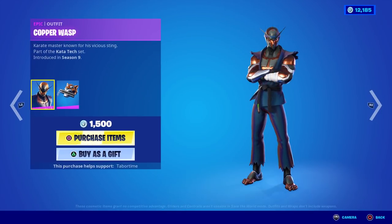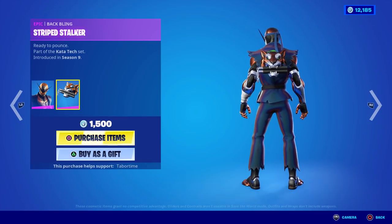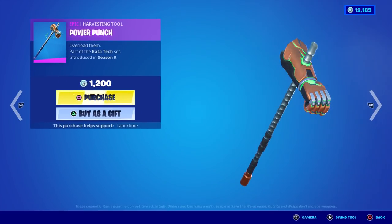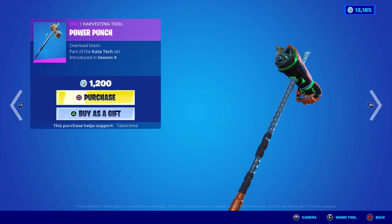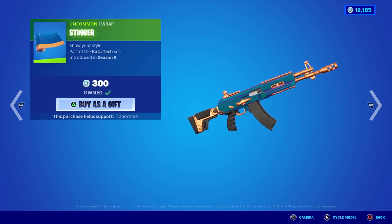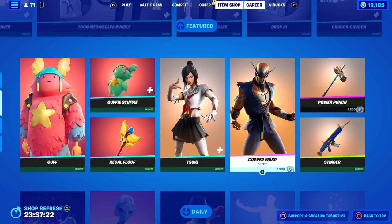Copper Wasp is a little less awesome, to say the least. He's got a cool back bling though. 1,500. Power Punch — he does have a cool pickaxe, nice contrail, nice splash effect. Basically a ripped-off robot hand on a pole. Stinger — obviously it goes well with him and not her. Good wrap.